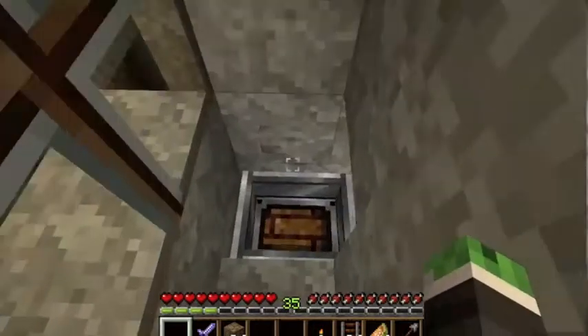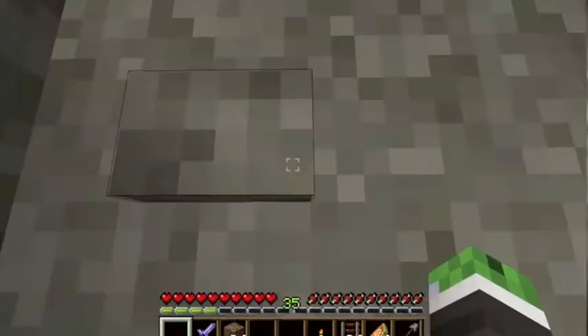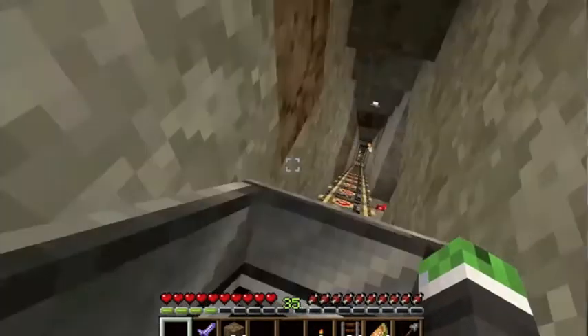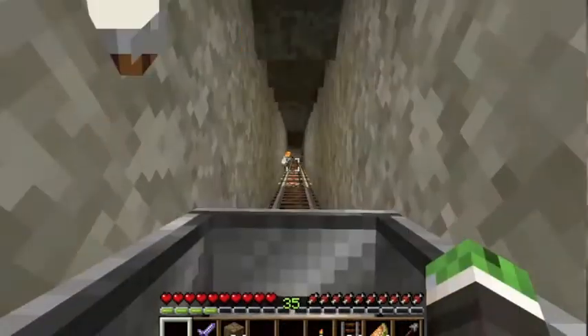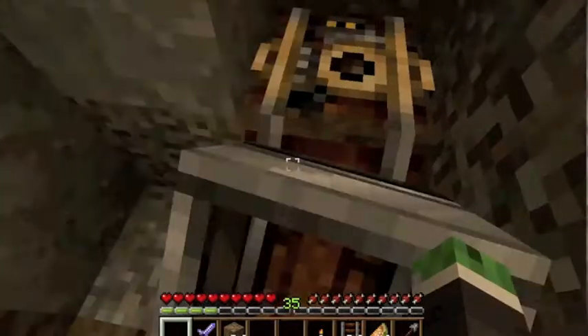What you need to do is get lots of rails and powered rails and put them going down your mine. When you're at the top, put a powered rail and then put a button on the wall next to it.